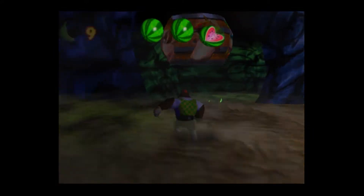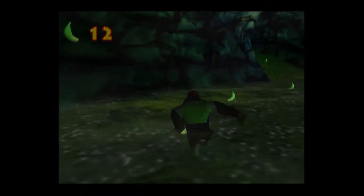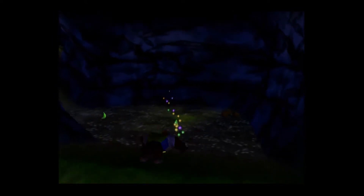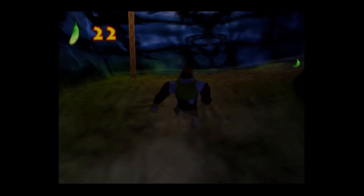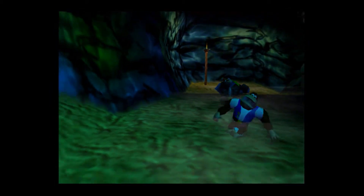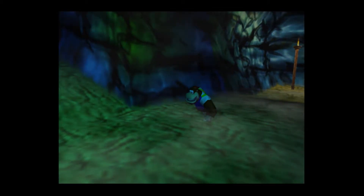There's a bat that is trying to kill us and I really want to call it a Keese because I've been playing a lot of Zelda, but this is no Zelda — it is Donkey Kong. There are a lot of bananas for Chunky Kong. I keep thinking he's going to do a roll. There's a Kasplat here, and that Kasplat is not going to get us! I thought the Primate Punch would kill him right away, but no.